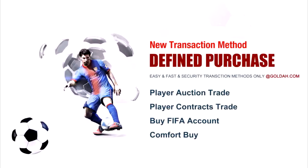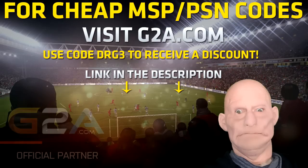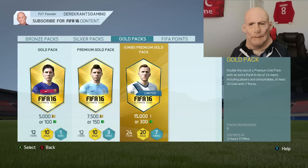If you guys are looking for some cheap coins, head on over to golda.com and use code DRG for a discount. Or if you're looking to buy some cheap MSP or PSN codes, head on over to g2a.com.